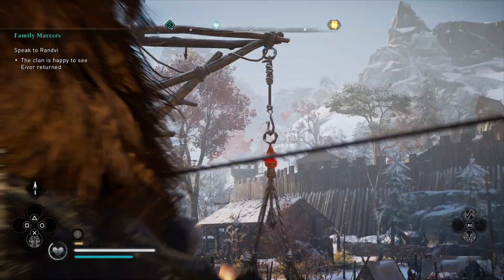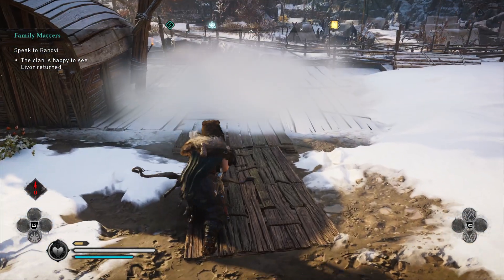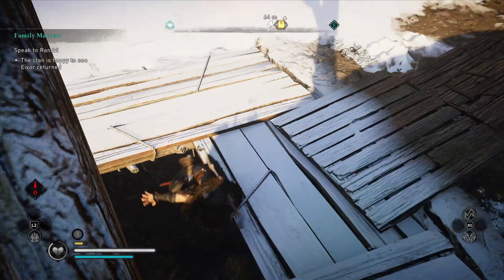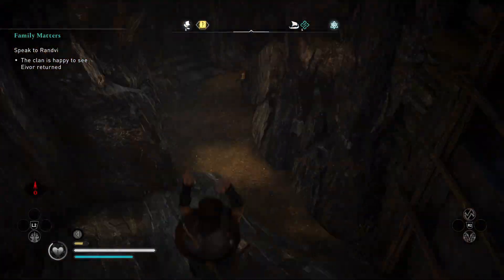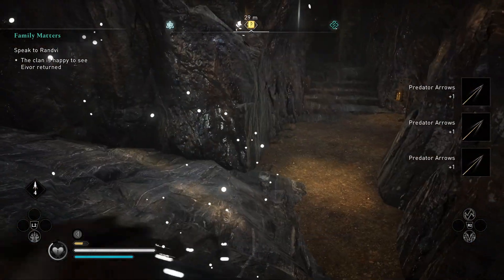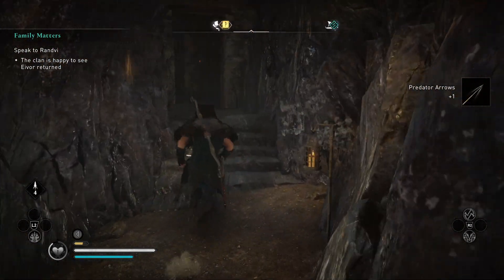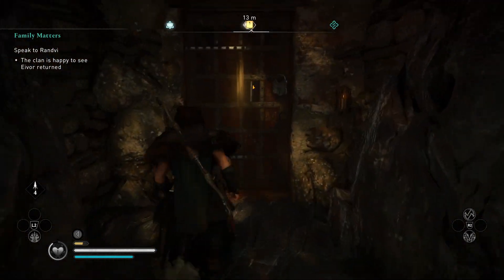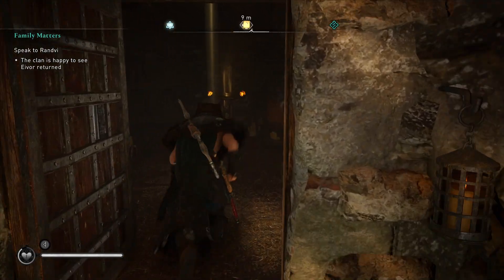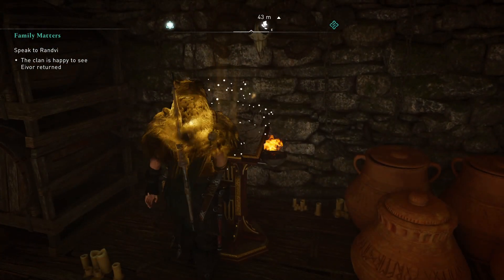And it took me a while to figure this out, but I think it's in here. Go ahead and shoot that down. I hope I'm right because I don't got no arrows left. I think this is it. And that key that I showed you is what you're going to need for this door. And here we go — collect.